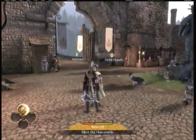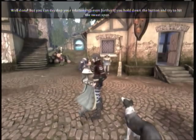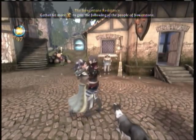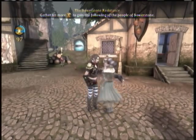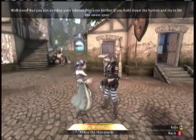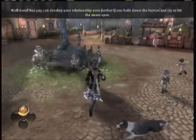Tip number two: interact with everybody. You don't even have to hold down the buttons at all. Just press A or X, good or evil — it does not matter. Interact with people, good or evil.